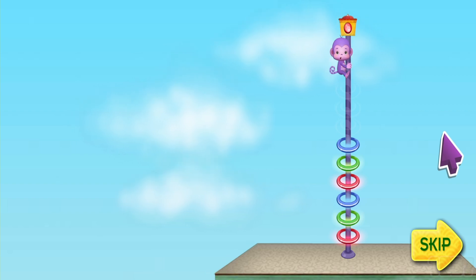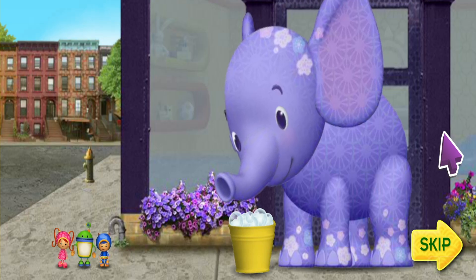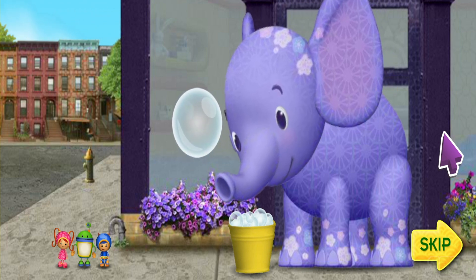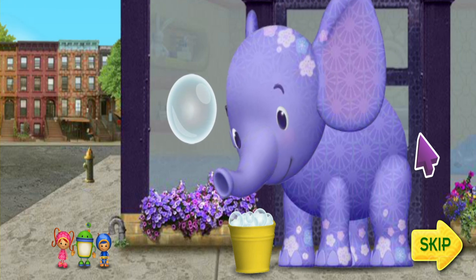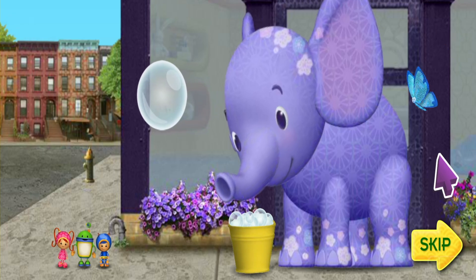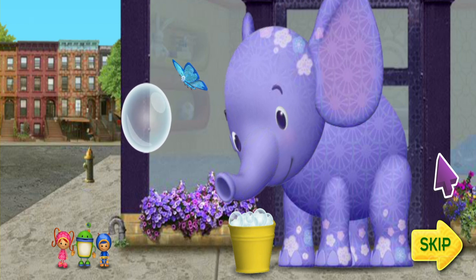We need to help him! We'll get you down, Purple Monkey! But this building is so tall! How are we going to get to the top? Look at Ellie! She can use that pail of soapy water to blow bubbles! Then we can jump on the bubbles and float to the top of the building! Great idea, Gio! But we're going to need your help! Click on the answer to each math question to help us jump from bubble to bubble all the way up the building!